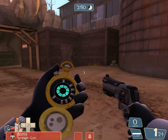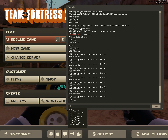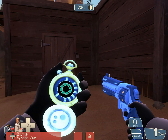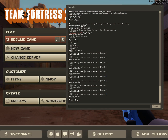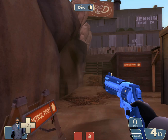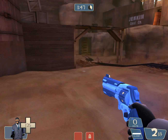Another command would be 'addcond'. 'addcond' gives you critical hits all the time, which is cool if you're on a server and you're bugging people. Note: if you do this on a server that is VAC secured, you'll be permanently banned, so I don't recommend it. But it's definitely fun to toy around with.